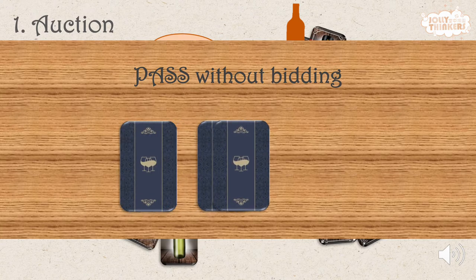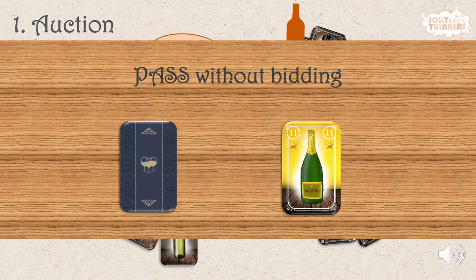Simply draw two cards from the deck, keep the one with the smaller value, and return the other to the bottom of the deck. However, passing without bidding also means passing on the wine exchange next.